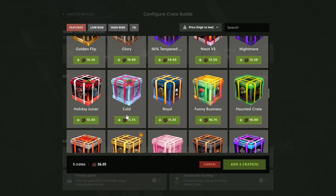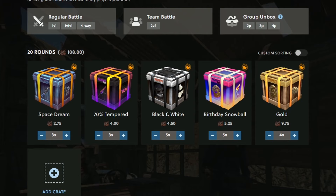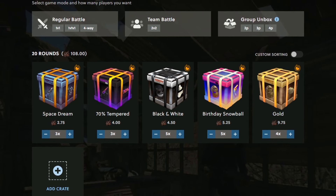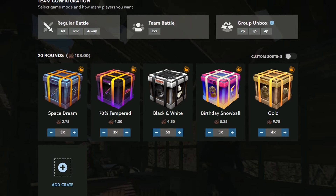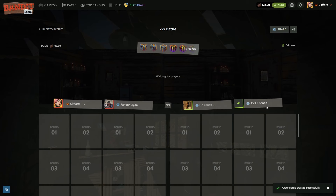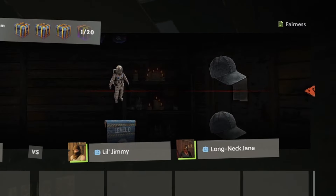Making quite a cool battle here: three Space Streams, three 70 Tempered, five Black and White, five Birthday Snowball, and four Gold Crates. Usually I'd go for mix and match, but there's such a big difference in the prices of the crates I don't want to mess myself up, so I'm just going to let the site decide — most expensive last, cheapest first.